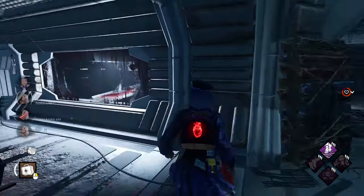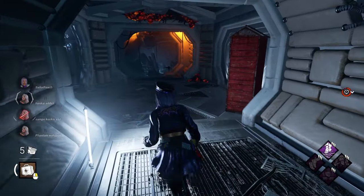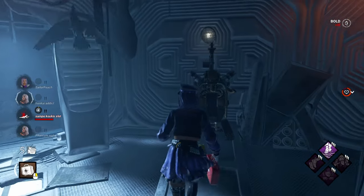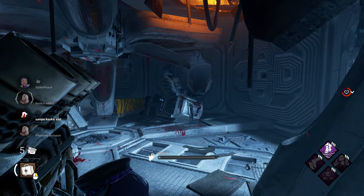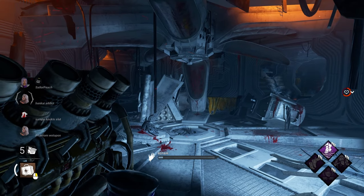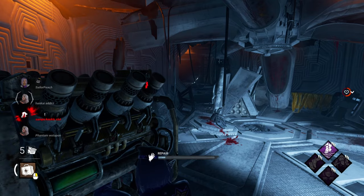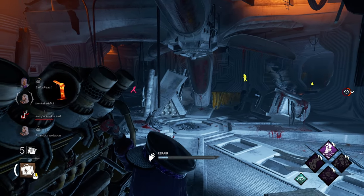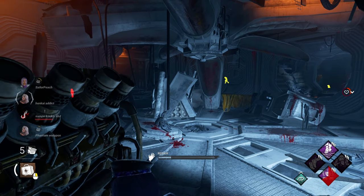I didn't mean to interrupt. Jump scare! Right, we got the wee gen at the back of the ship. Let's go work on that because we don't really have any gens being worked on right now. We're on one now — she's gonna have Scourge, and I mean at least if she's got Scourge she would have only got like what, 10% of a gen, so it would have been semi-wasted. Let's get our Rookie Spirit up though.